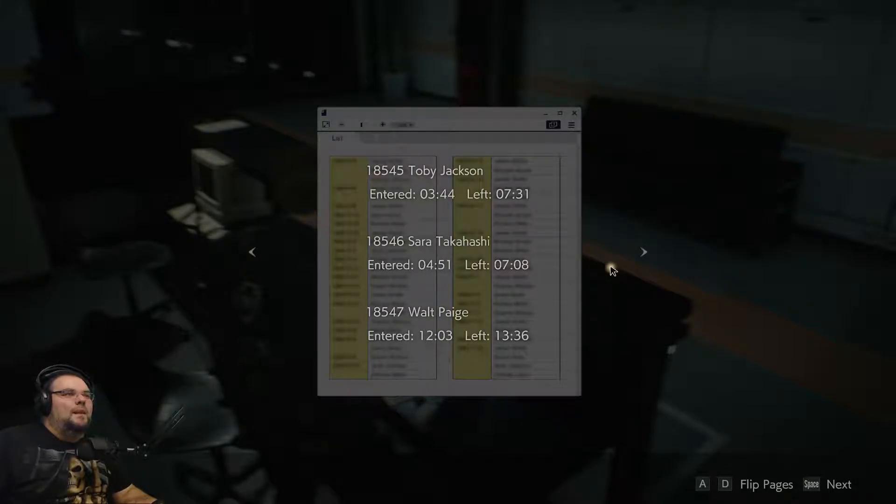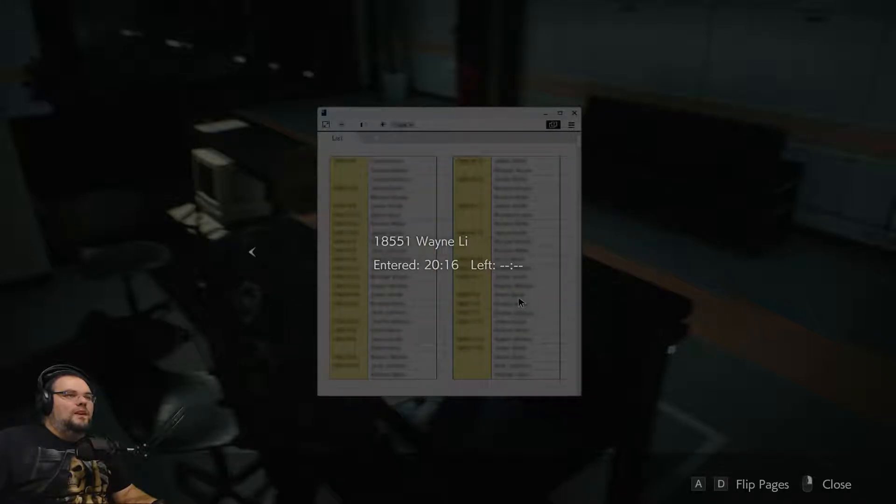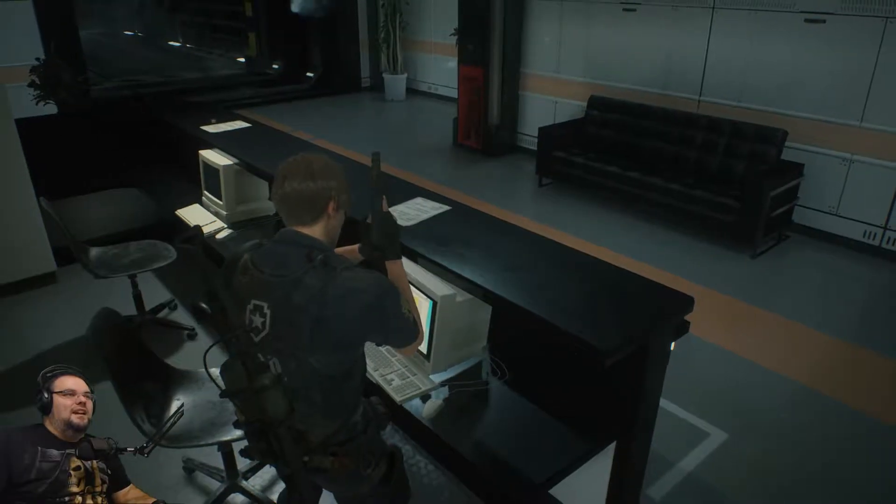Nap room log — 1-8-5-4-5. Toby Jackson: entered 3:44, left 07:31. Sarah Kahashi: entered 4:51, left... nope... 7:08. Walk Page: entered 12:03, left 13:36. Then 12:05 to 12:48 — he's an avid worker then, a serial napper. Been there for a couple of hours, damn. Desmond Lock — Wainley — has not left the nap room.